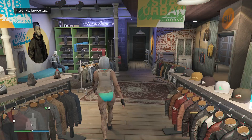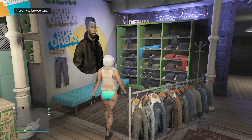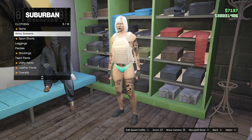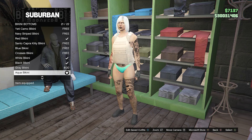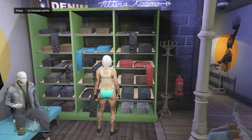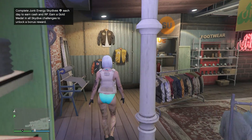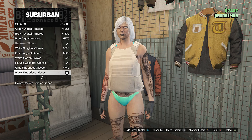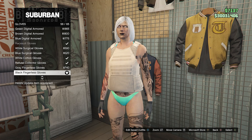Now back out of your tops, walk over to your pants, scroll down to bikini bottoms which will be on slot 8, and equip the aqua bikini on slot 21. Now back out of the pants, head over to your accessories, scroll down to gloves which will be on slot 10, and equip the black fingerless gloves on slot 56.